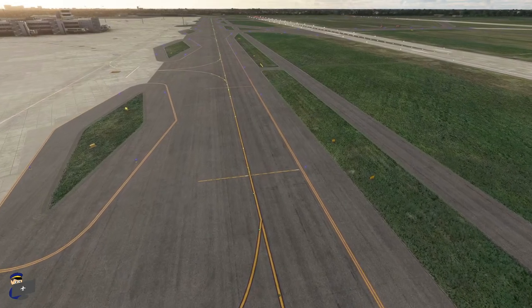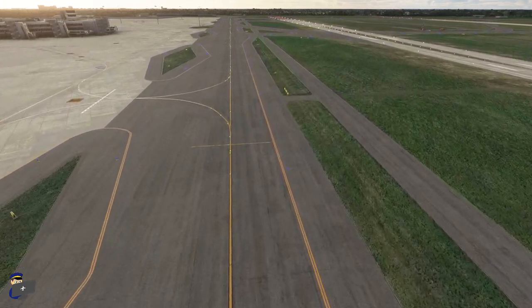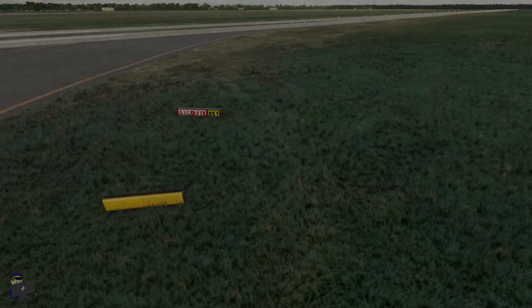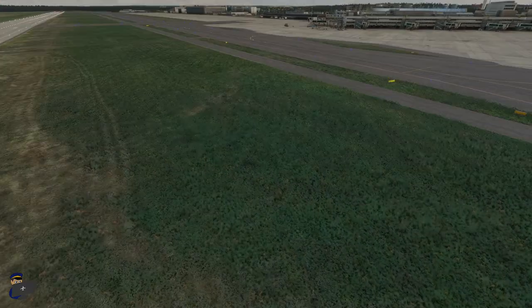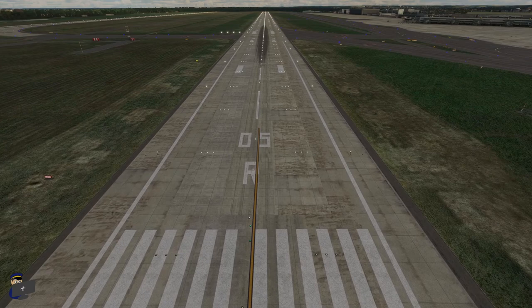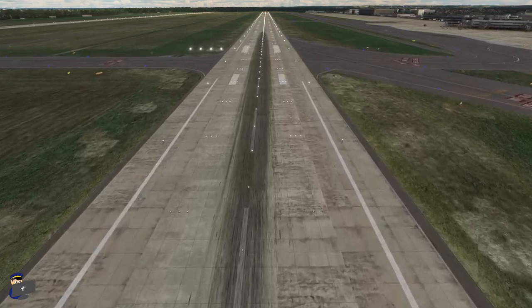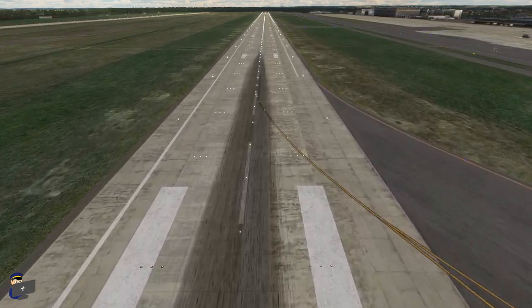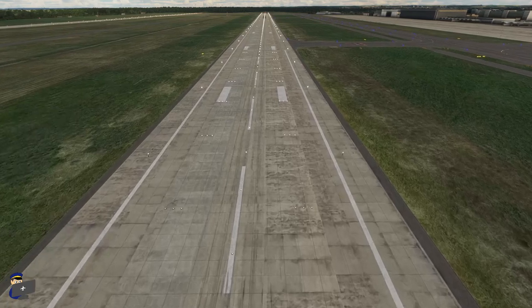The taxiways are nice and crisp as well, but there are some further inaccuracies. According to Google satellite imagery, all the taxiways here have thick white edge lines, whereas in the scenery we have double yellow lines instead. The runway and taxiway signs are very nicely done — nice and crisp and easy to read — and the grassy areas look pretty good with a good variety of tones and types of foliage. The two runways look really pretty good: the type and colour of material used matches the real thing and the markings are pretty spot on. The only thing that could be improved is the amount of rubber — satellite imagery shows rubber all the way along the centre line, but here we just have patches around the touchdown zones. That's a small point though, and in general I like the runways a lot.